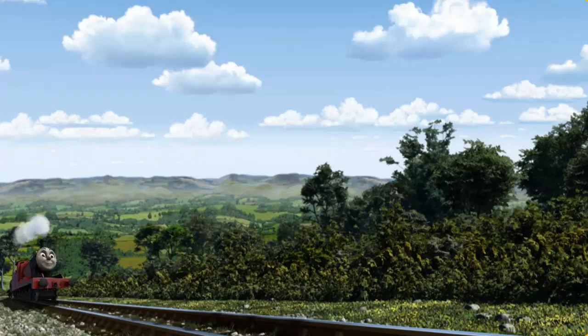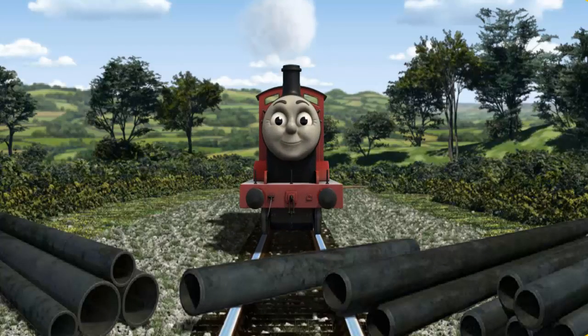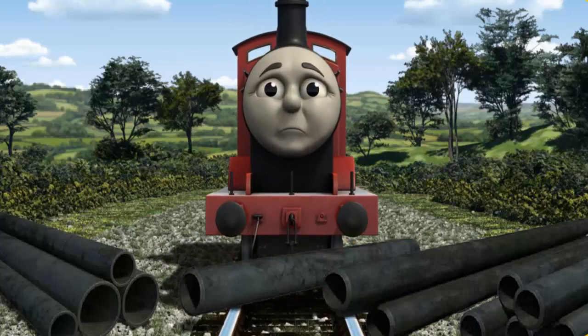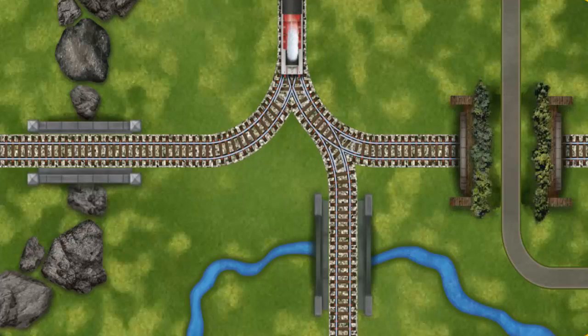James went through the countryside. Suddenly, the tracks were blocked. James had to stop. He needed to go a different way. Show James the track that goes under the tunnel.